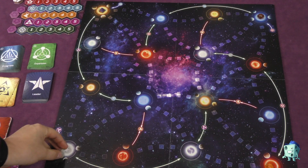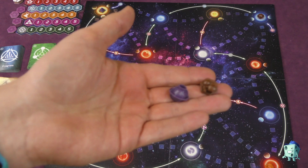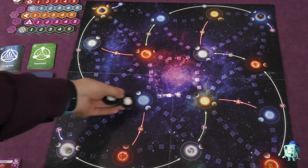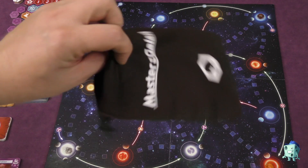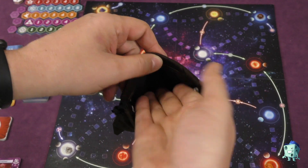This is the board. Each player is going to get a color — gray, orange, purple, or brown — and you'll take a base of your color and put it on your spot. If there's fewer than four players, some planets are going to be covered up with black holes. Each player is going to get a bag matching their color. Take five cubes of each color and throw them into the bag.